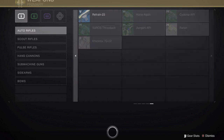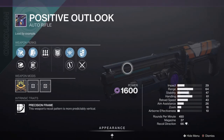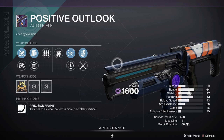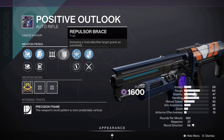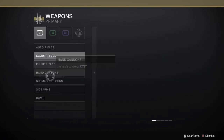Then, for another auto rifle, we have the return of Positive Outlook. It is a Void Omolon Precision Frame auto rifle currently dropping from the strike playlist. Definitely because it is Void, it has access to things like Repulsor Brace and possibly Destabilizing Rounds — probably a good time to come back, and definitely a possible decent pick.